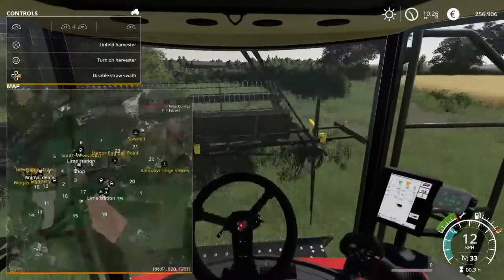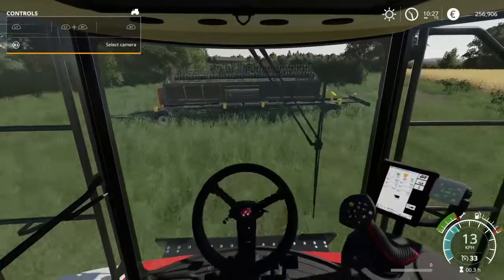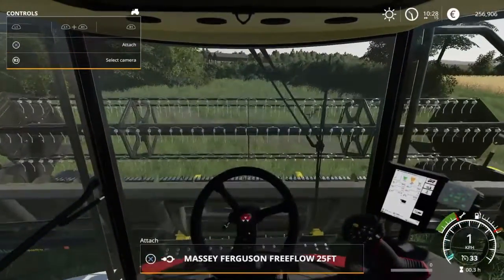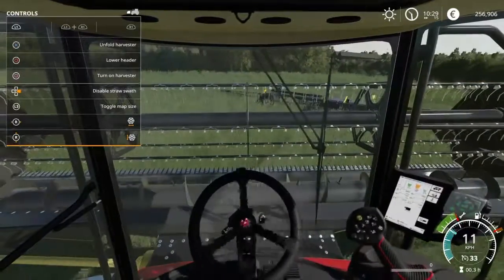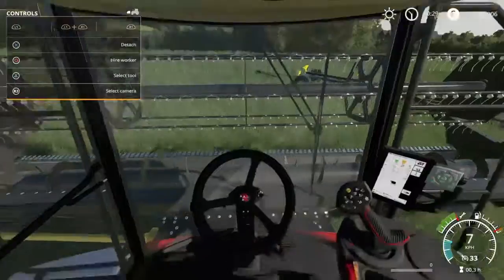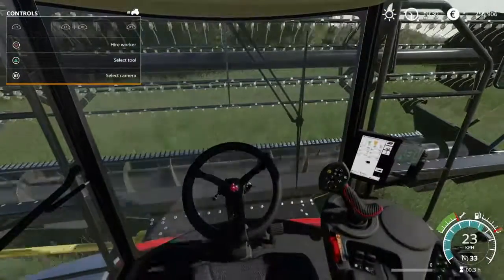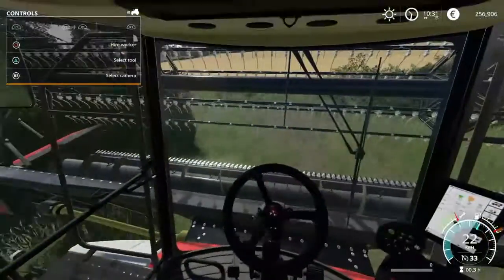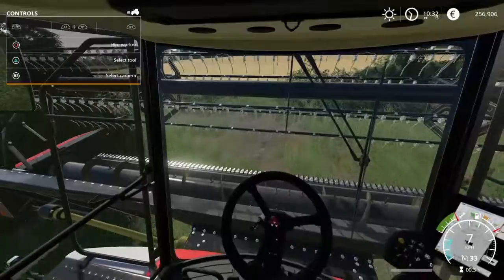Let me close the map for a second. I'm making the header — I'm a terrible driver. I need to unfold the harvester — disable it. Now put that on the hard worker, like that.